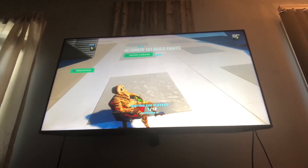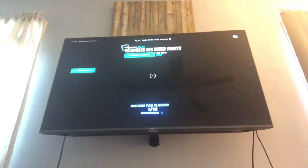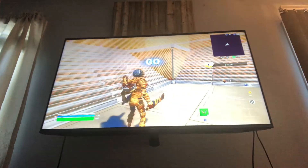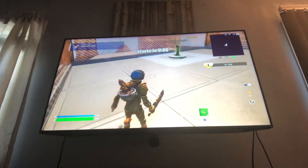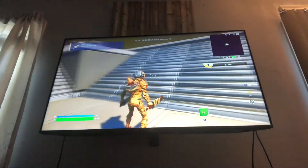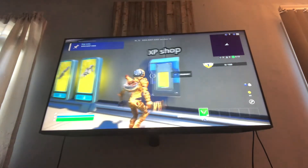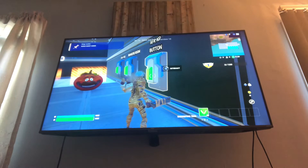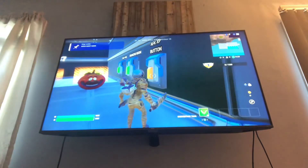Once it starts, wait for it to load and start the game. After the game starts, it takes forever to load, but once the game starts, you need to go up these stairs to the XP shop. Once you get into the XP shop, basically all you have to do is just hit the AFK XP button.